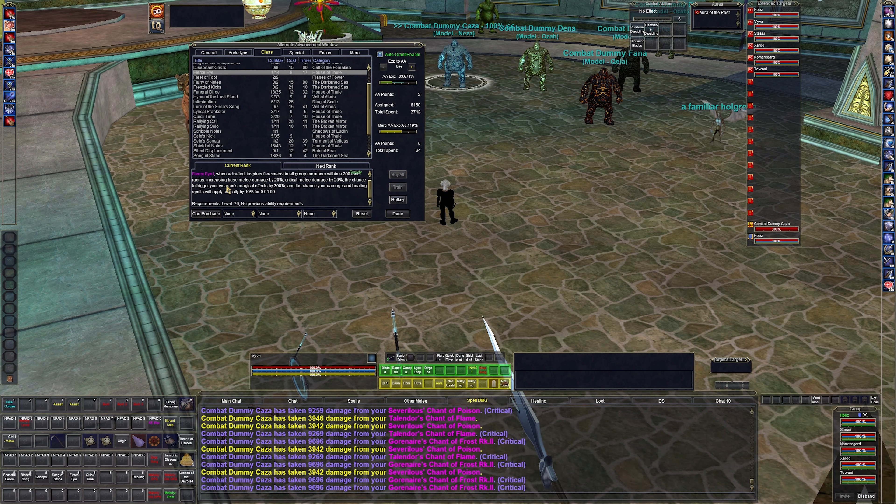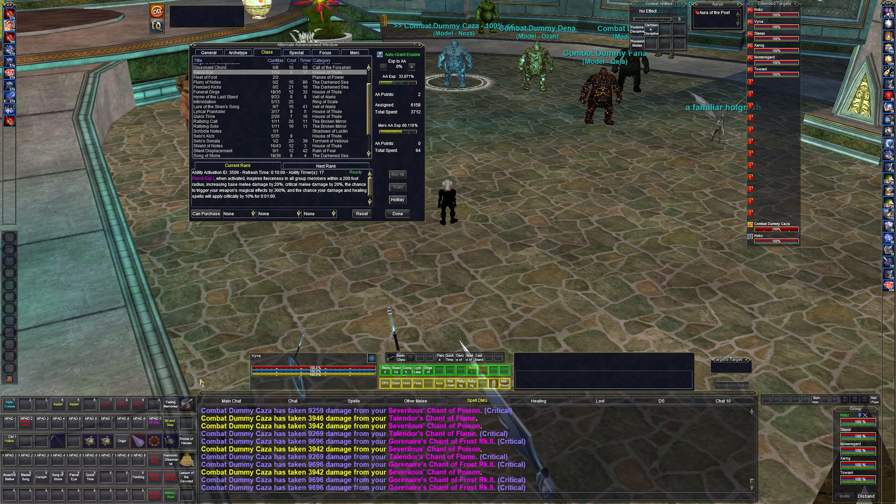The bread and butter of the bard are Fierce Eye and Quick Time — I use them on cooldown. Fierce Eye increases melee damage by 20%, critical melee damage by 20%, chance to trigger your weapon's magical effect by 300%, and chance your damage and healing spells will critically apply by 10%. Everybody in the group gets all of this. It just keeps going up and up.